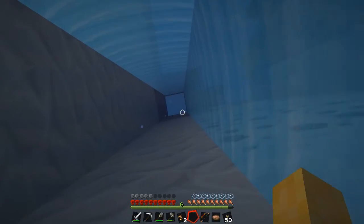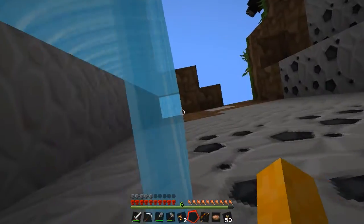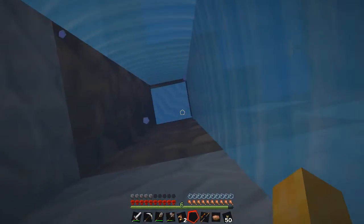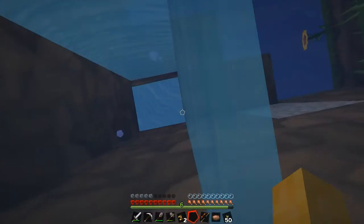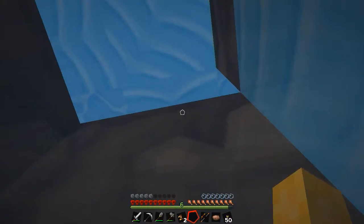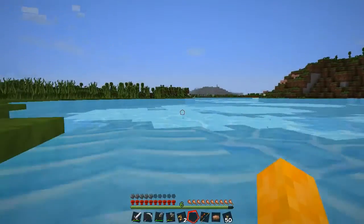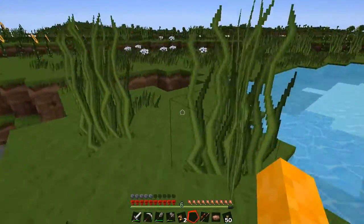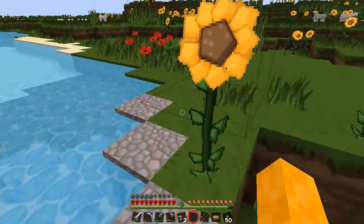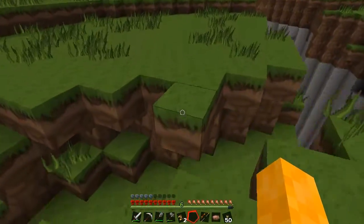Somewhere here is a zombie — I can hear it and I want to find it. There are some caves around the ravine where they could hide. I'm trying to find the chest. Sounds like I'm up here — where would be a good spot to place our little castle?